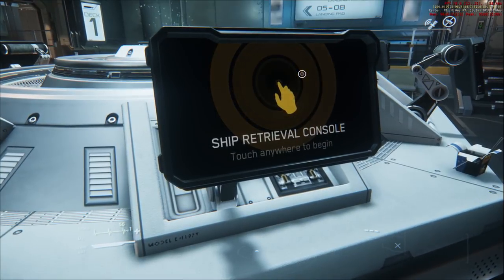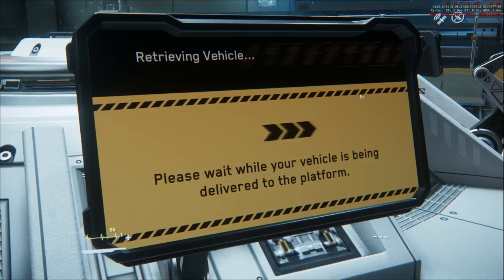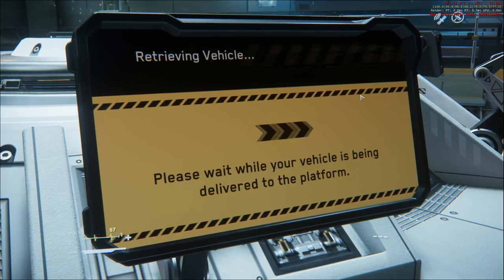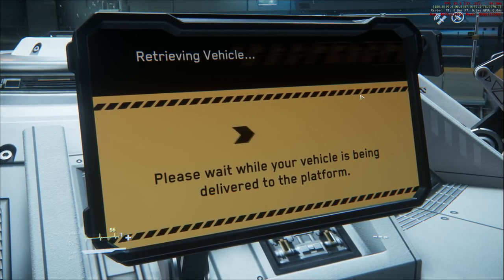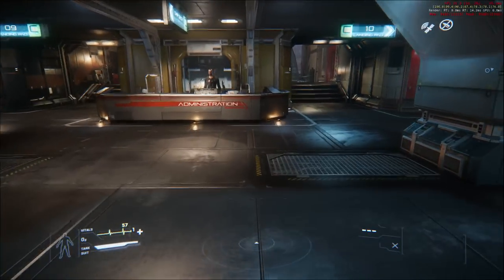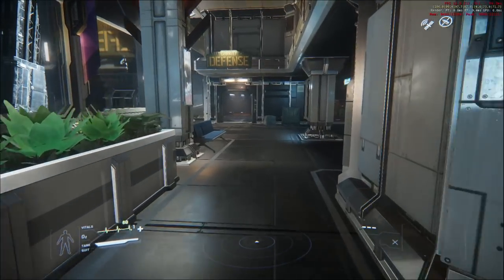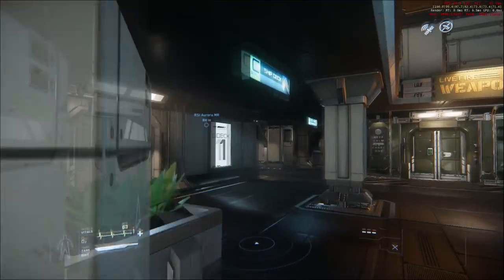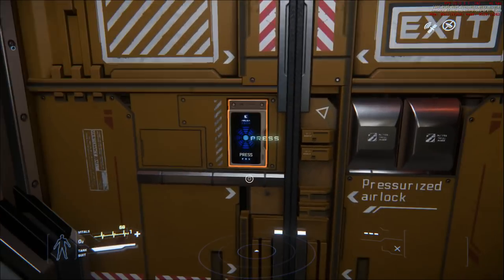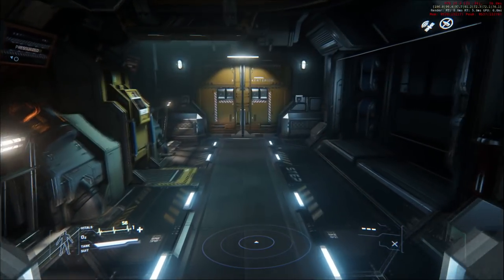Ship retrieval time. Let's retrieve my one ship — I've only got the base ship I've always had. I haven't spent much money on this game, sort of waiting for more pieces to come together. Your ship has been delivered to the following landing pad. Sometimes the signs are fuzzy because it's not loading everything at once. Ship deck C, one is over here. It's sure doing better than previous versions of Alpha 3.0.